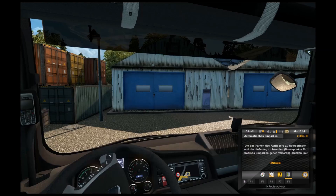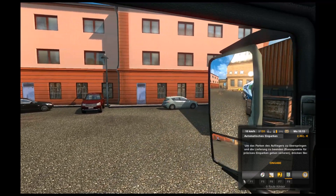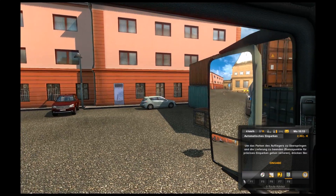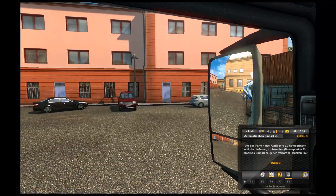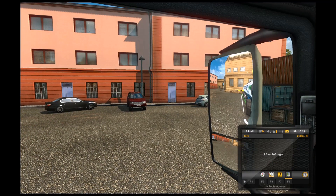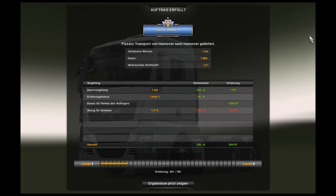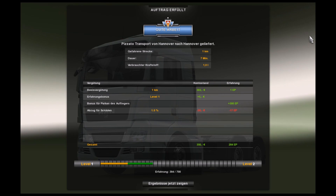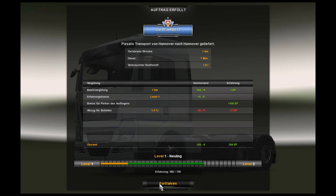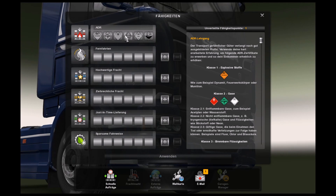Sie haben Post! Ja, gucken wir uns gleich an. Schade – ich dachte, das ist klar. Dann müssen wir noch einen zweiten Versuch ansetzen. Zack! Löse Auflieger und Auftrag mit guter Arbeit erfüllt! 350 Euro. Weißt du jetzt nicht genau was davon passiert ist, aber egal.